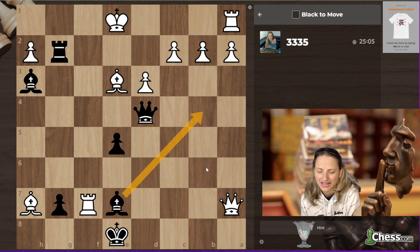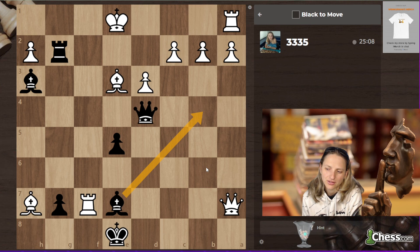Sacrifice the queen — it's a good idea, but after queen takes back, we don't have enough resources to checkmate white.